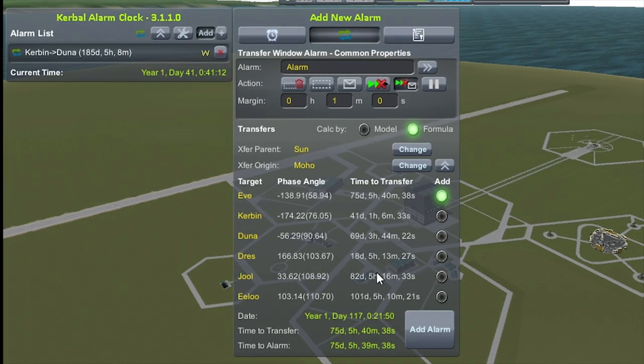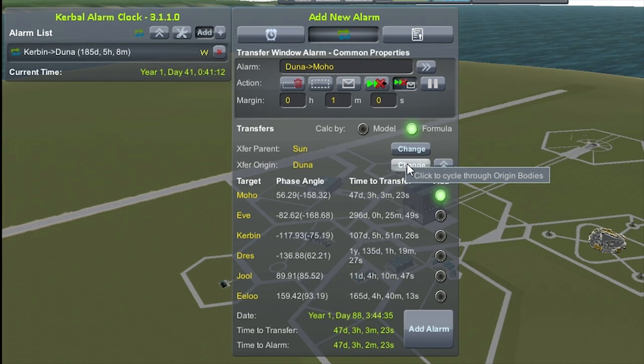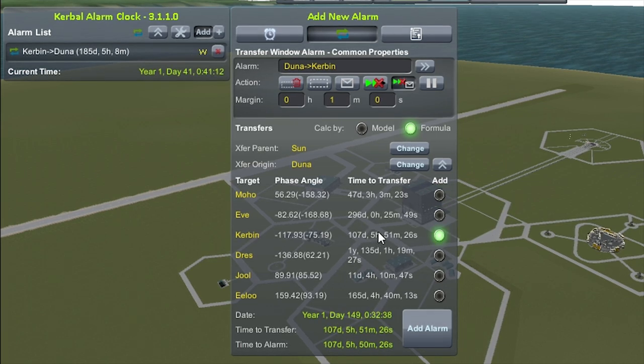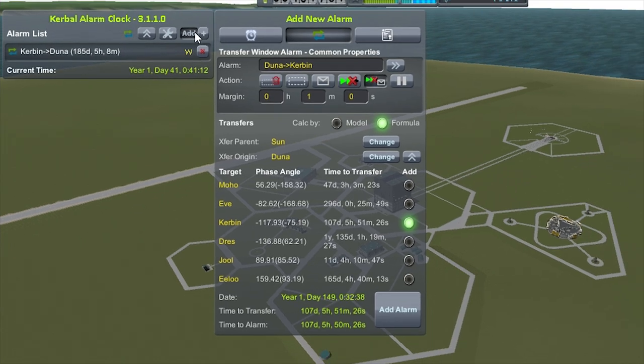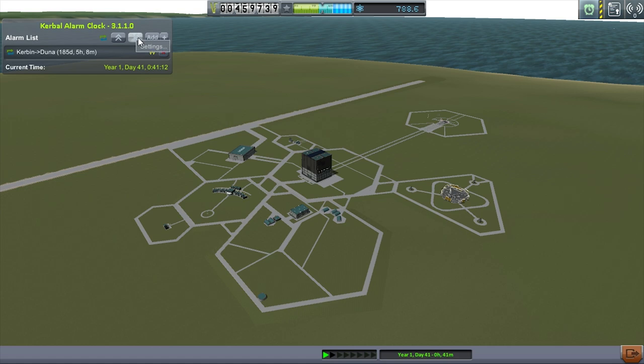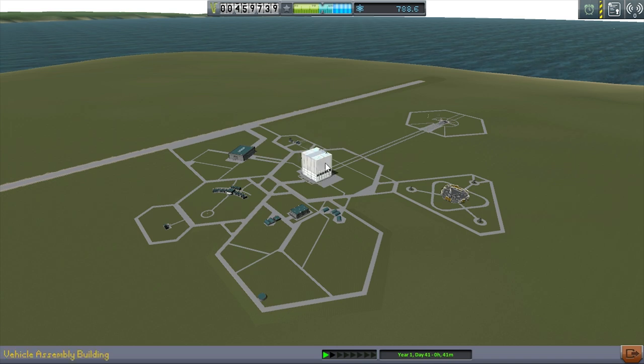The other transfer window I want to keep aware of is Duna back to Kerbin, which actually happens in front of that — never mind, cancel that one. So we've got our Kerbin to Duna item. Kerbal Alarm Clock also lets you put up alarms for things like when you're about to run into a maneuver node. So if you've got your warp going at maximum speed, it'll slow you down and let you know. We'll also do it for things like SOI changes.